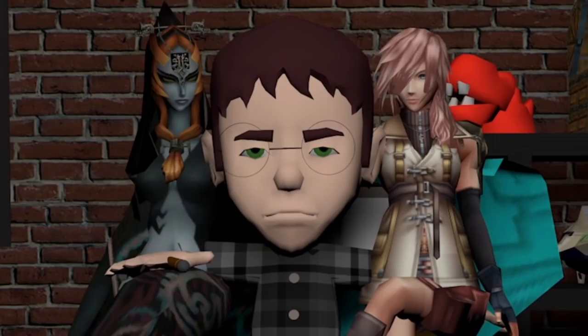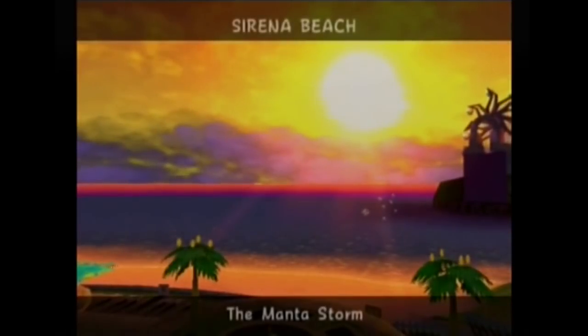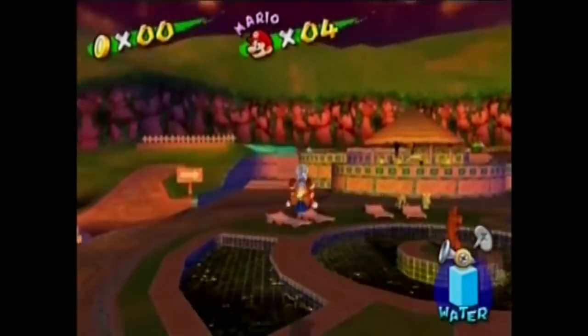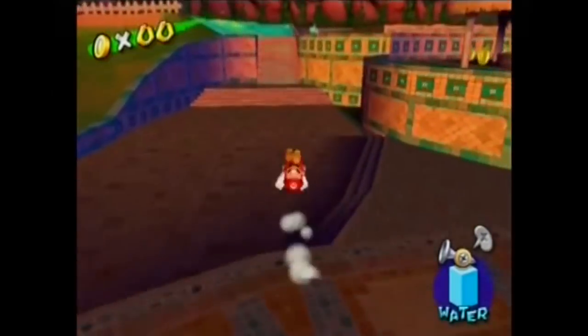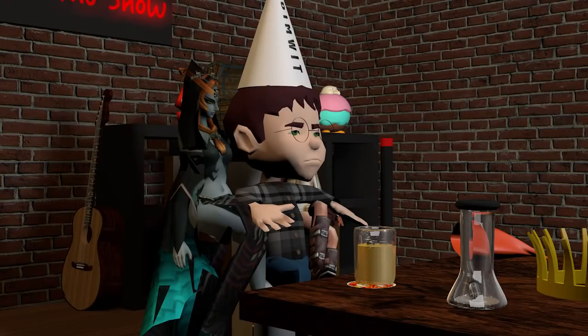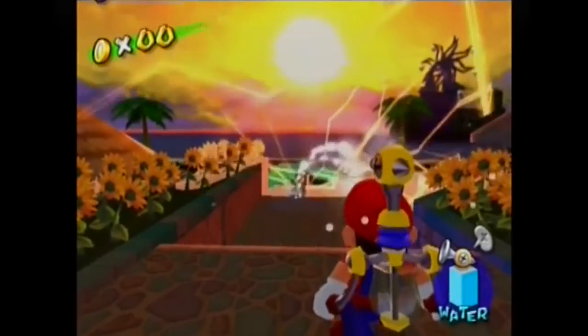We've got more shinies to show you. This guy is a tough cookie if you don't seriously know how to use the FLUDD — the fact that he multiplies means that he can very quickly become an overwhelming foe, particularly to the dimwits. Bring him on. This big manta ray is no match for my FLUDD — taste the rainbow!